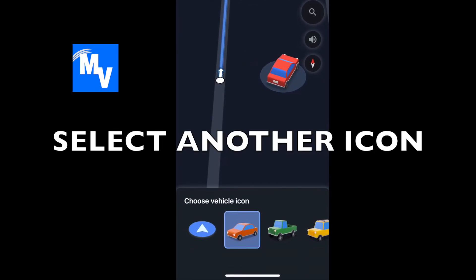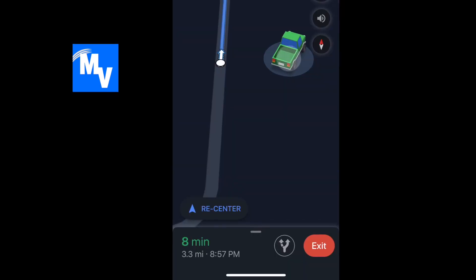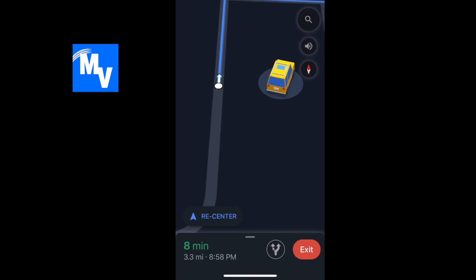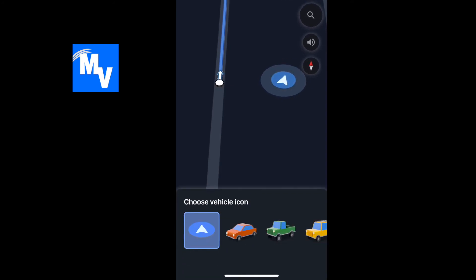If I touch it again I can select maybe that green truck, or touch it again and go to what I think is a Jeep. You can navigate that way so you don't have to use that normal arrow anymore — you can actually use a car.